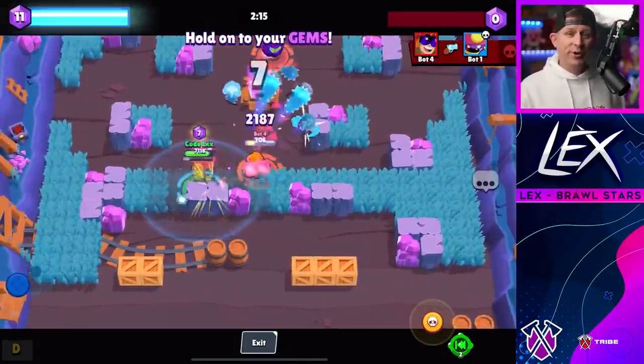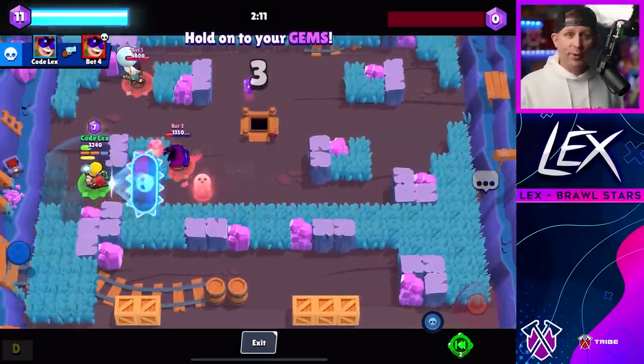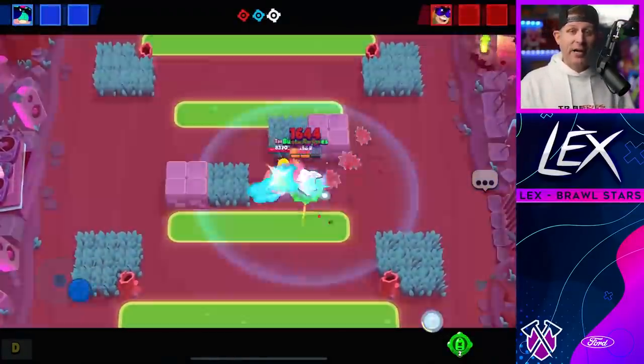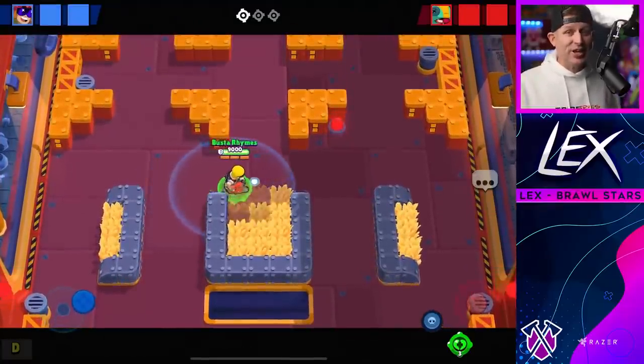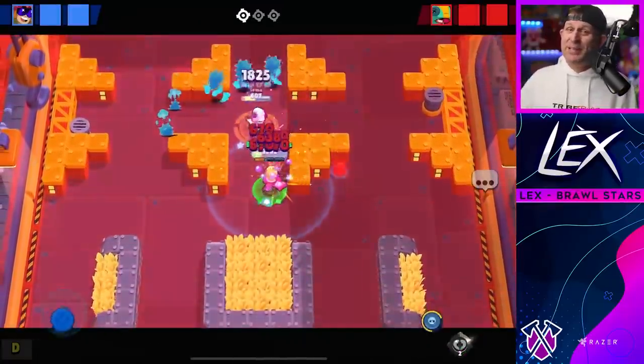If you're an assassin, be very picky about when you go after Buster. If you're Buzz and Buster has his super ready, be very cautious because his shield will shut your super down and leave you running for cover. Leon can get the job done, but if you're Buster and you're rocking that healing gadget it could be your best friend.